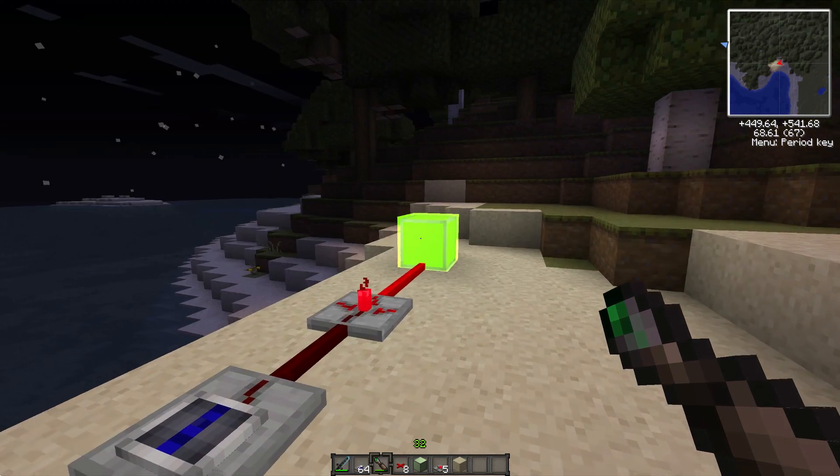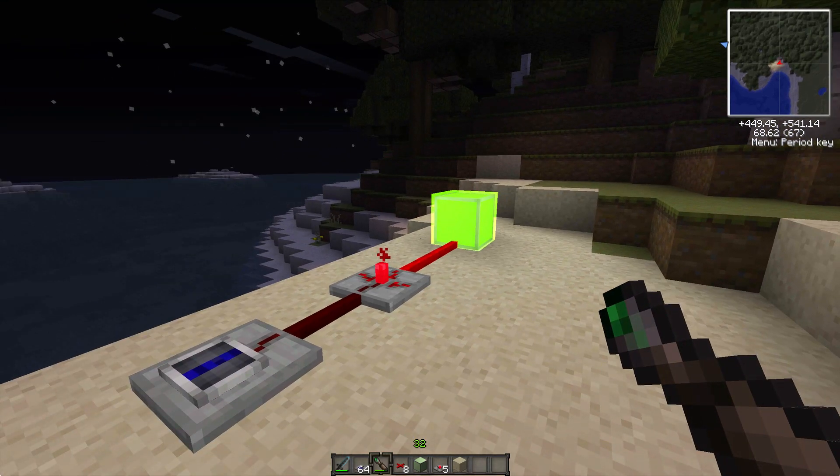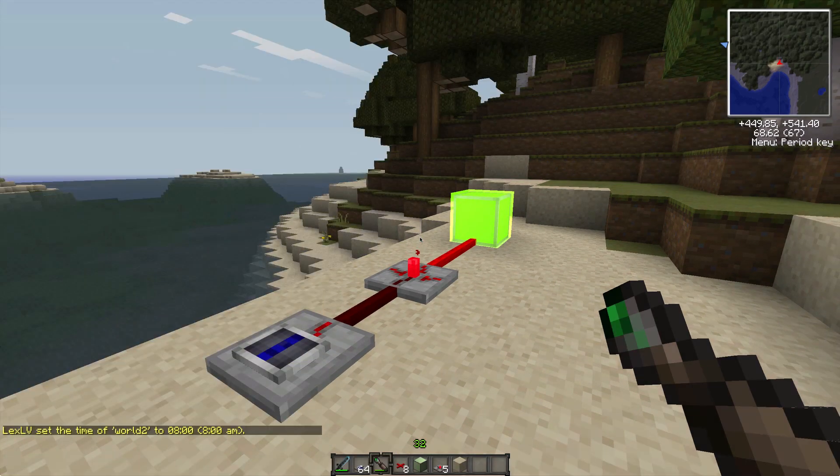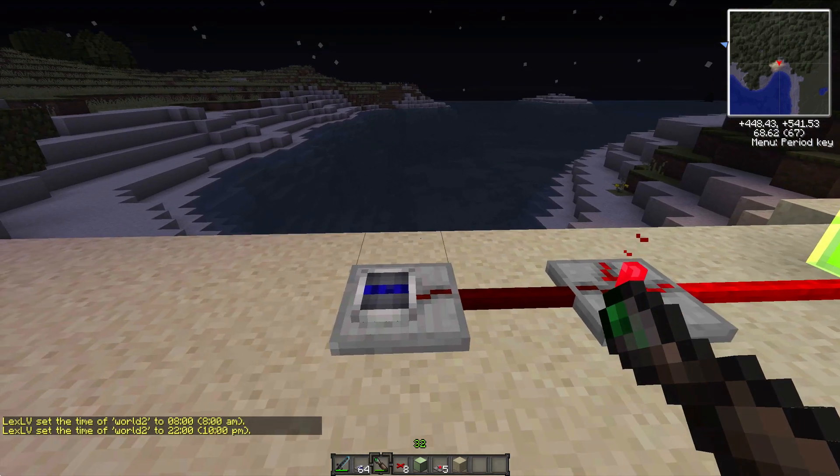And there you go — light pops on. So now hopefully if I switch to day and night it should not break, it did break before. Time day — and there we go, it's off. Time night — yes, it's back on. And that's pretty much what you've got to do.